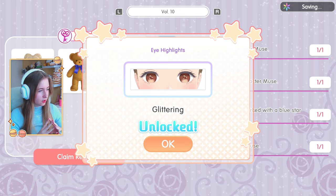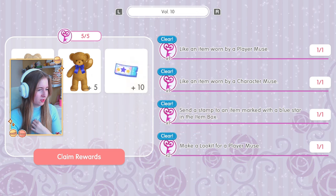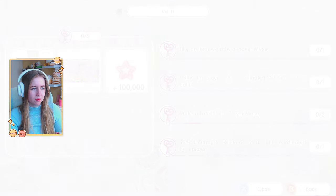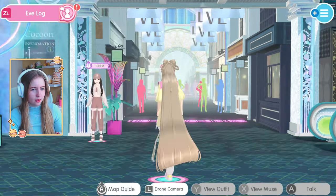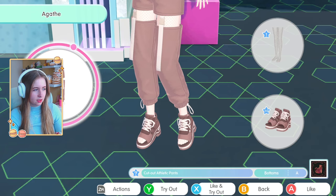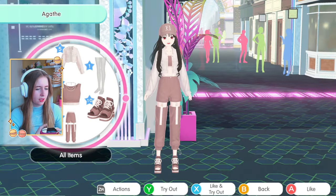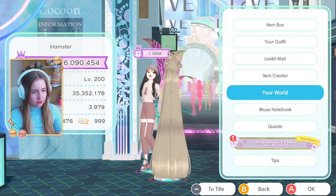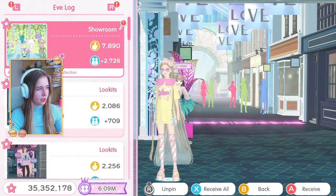Volume 10 reward is a glittering eye highlight — a little something. Plus five more bears and ten tickets. Volume 11 has more socks and a new photo frame. Now we finally get to style three players! We like an item worn by a player muse, send a stamp to all their items, and follow the player who coordinated all items of the outfit — that one is a bit confusing. I also notice there are Wonder Parade tights A and B types.